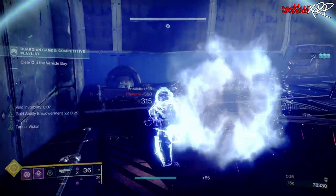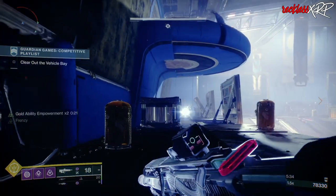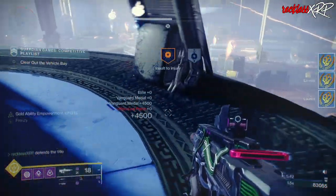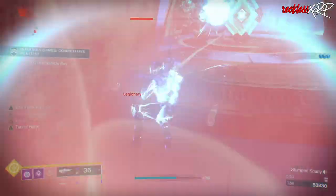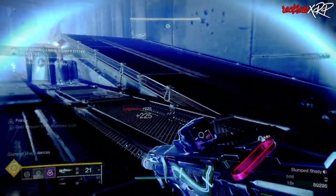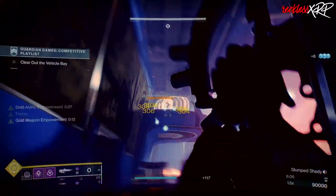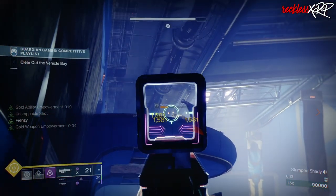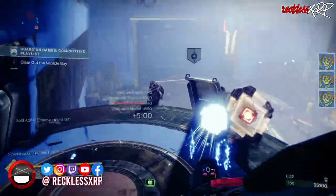You will spend the majority of your time in the vehicle bay. You want to milk all of the honored enemies in this area — they will be all over the map, but your focus will be on the top left and right sides. They come out the door in either a group of two or a single enemy. The vehicle bay also has barrier champions, and it's easier to kill them if you first kill the red bar enemies to get them out of the way. Also kill the interceptor pilots — they can kill you when you least expect it. Kill only one of the tanks that spawn in order to make more honored enemies spawn. You can stay here for the majority of the mission, but remember when the timer hits 20 minutes your multiplier and points go down, so make sure at least one person is paying attention to that.